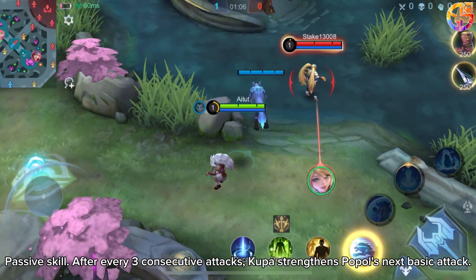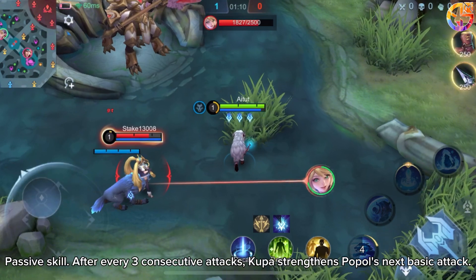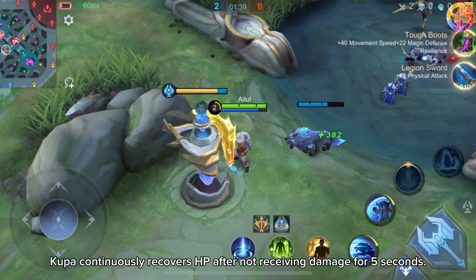Passive skill: After every three consecutive attacks, Kewpa strengthens Papal's next basic attack. Kewpa also continuously recovers HP after not receiving damage for 5 seconds.